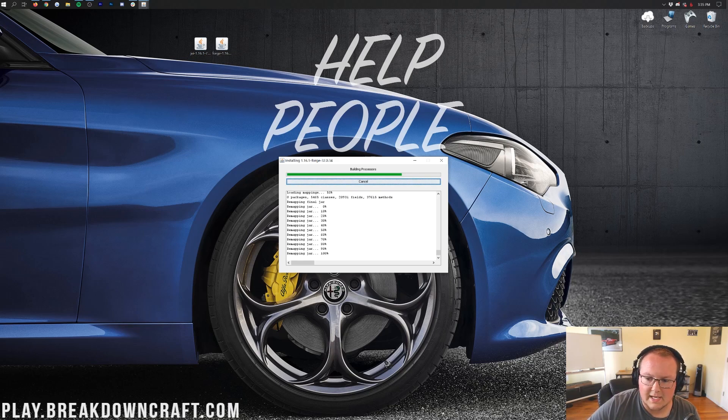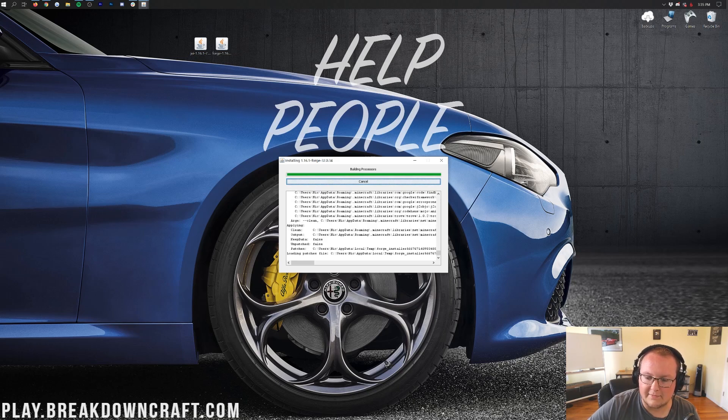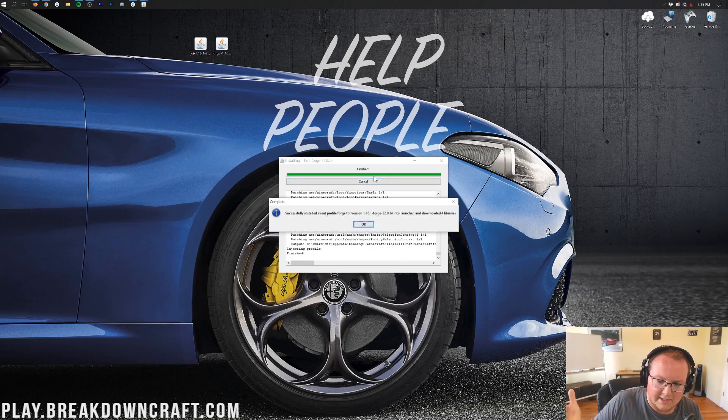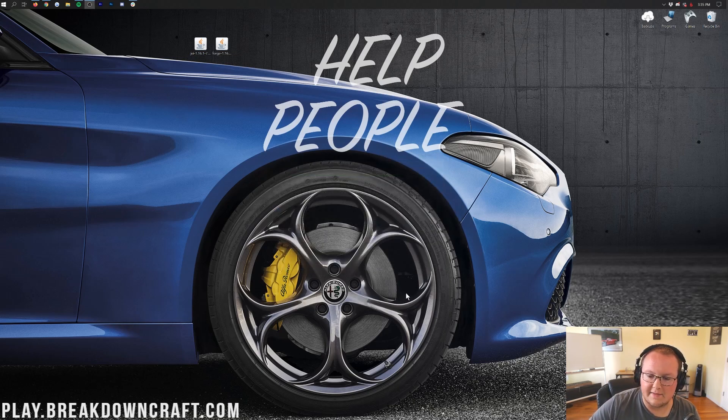Forge will go ahead and download, install, and set up everything it needs for Minecraft 1.16.1. Give it a second — it's now building processors, which is kind of the last step and takes a while. Once it says 'Successfully installed client profile Forge version 1.16.1', click OK to close the mod system installer. You can go ahead and delete Forge from your desktop after this, or do it later after closing Minecraft.